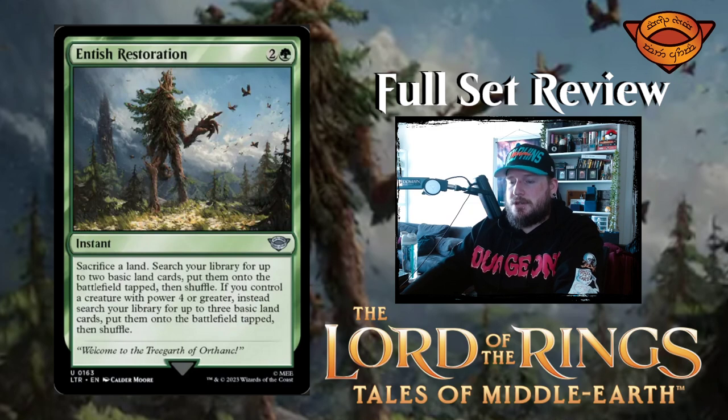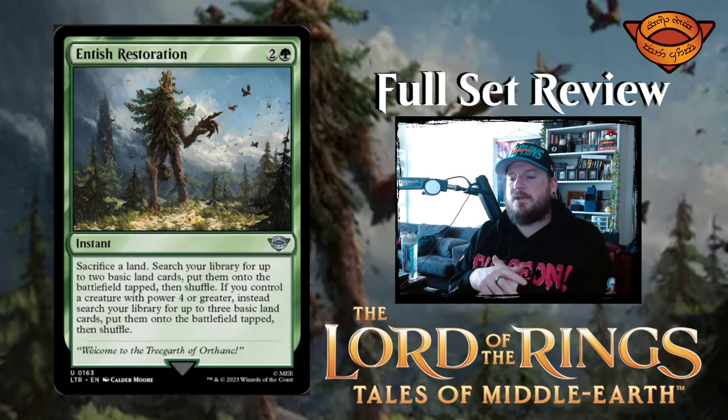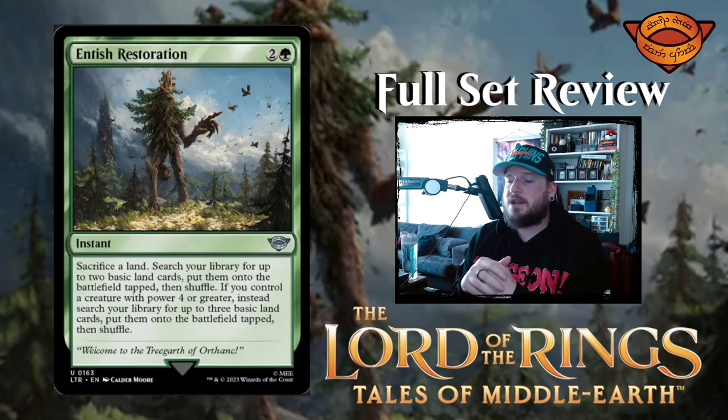Entish Restoration — two and a green for an instant. Sacrifice a land, search your library for up to two basic land cards, put them onto the battlefield tapped, then shuffle. If you control a creature with power four or greater, instead search your library for up to three basic land cards, put them onto the battlefield tapped, then shuffle. Unfortunately it says basic land, so that kind of limits it, but if you sacrifice a basic land and search up three more basics, it could be pretty decent.